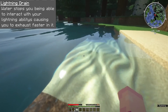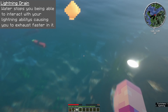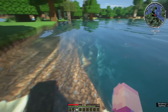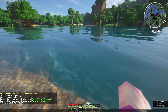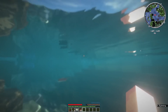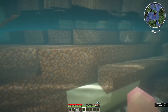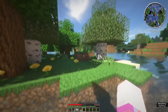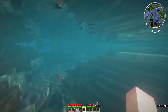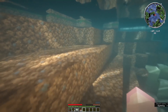Moving to the next ability, you've got Lightning Drain. Water stops you from being able to interact with your Lightning abilities, causing you to exhaust faster when in it. The rule of thumb here: do not swim in water whatsoever. Not only does it stop you from using your Lightning abilities, it also causes your hunger to drain extraordinarily fast — faster than your actual air bubbles do, meaning that you'll start to starve to death before you start drowning to death. Water is going to be a very massive weakness, but instead of taking damage from being in water, you just lose your hunger like it's nobody's business.